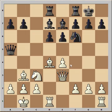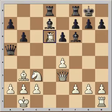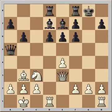Queen to e3 - queen and bishop are aiming at pawn on a7. b6, although the position of the queen has improved now. Fischer captured knight on f6, and black captured with pawn. Black captured with pawn, and we have reached the critical position of the game.